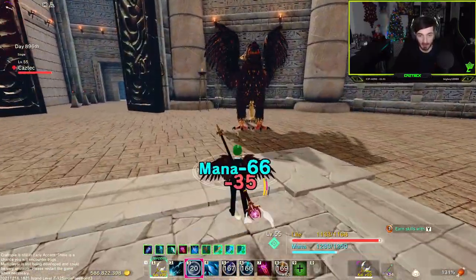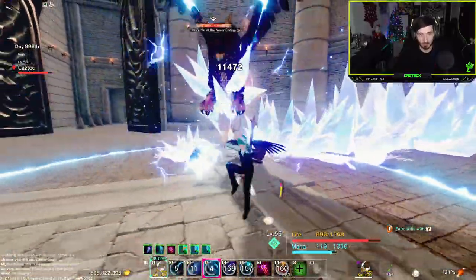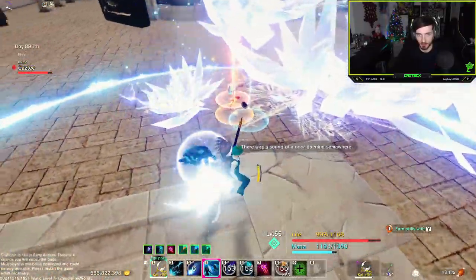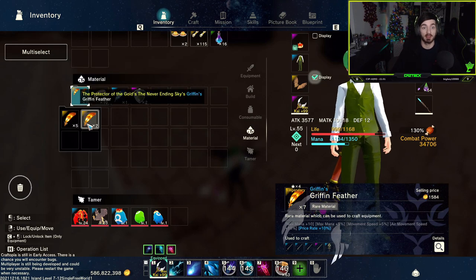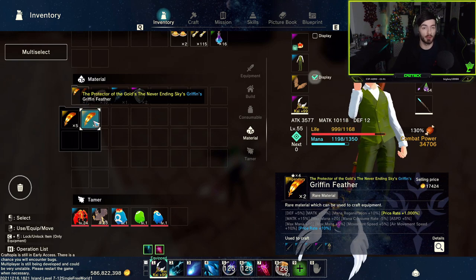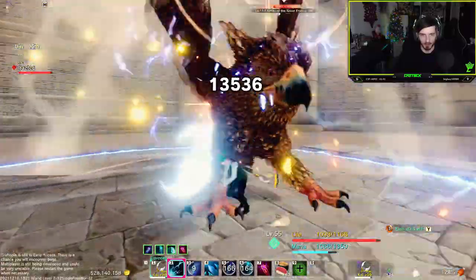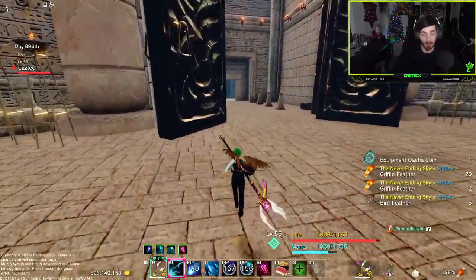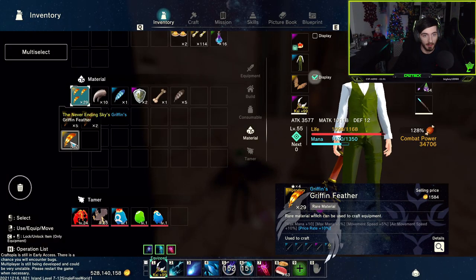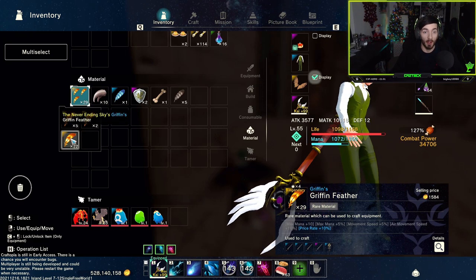Okay, let's get this done — and there we go. Let's see what we got from him. We got some feathers — look at these ones, these are great. This time we got the protector of the golds and the never-ending sky. Those are never-ending sky griffin feathers — exactly what we want. So we've already got a bunch. We respawn him and repeat the process — and this time we got a double feather drop! We just got 22 never-ending sky griffin feathers, two of the other ones, and five of the regular griffin ones. We need a hundred in total so we just keep repeating this process.